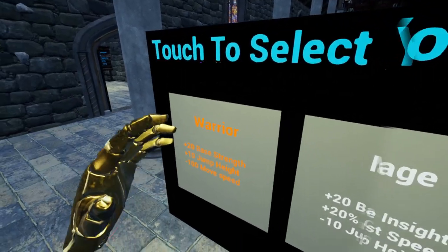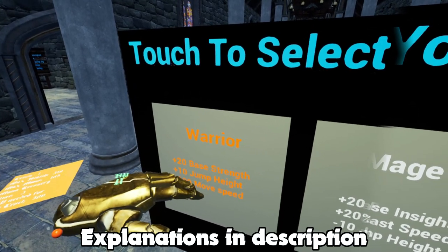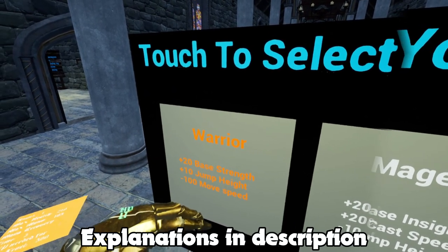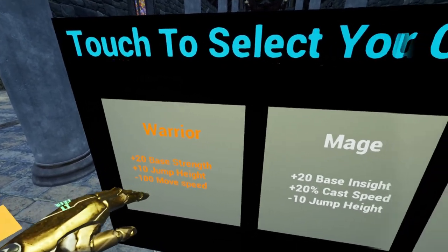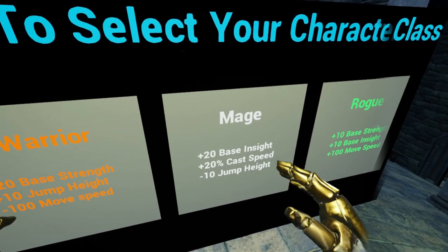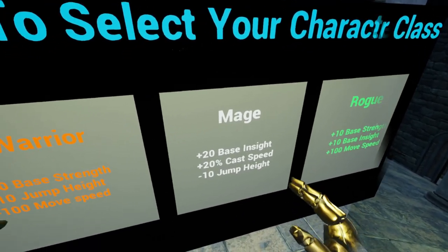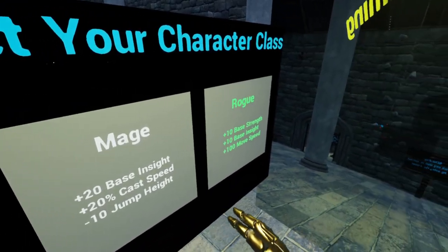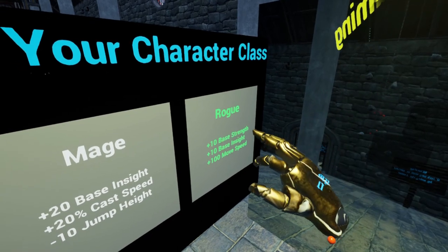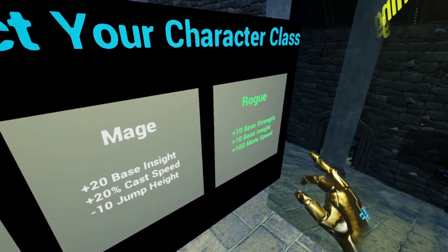When you spawn you can choose to be a warrior, mage, or a rogue. Everyone's got their own pluses and minuses. Warrior is 20 base strength, 10 jump height, and minus 100 move speed. Mage is plus 20 basic insight, plus 20 cast spell — which is how fast you can fire spells — and minus 10 jump height. Rogue has 10 extra base strength, 10 extra base insight, and plus 100 movement speed.